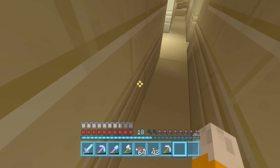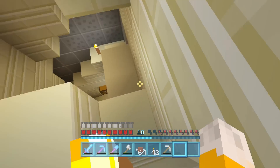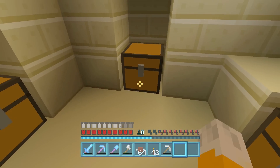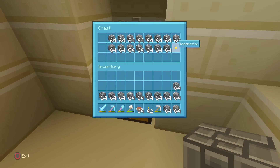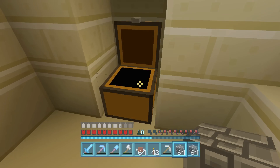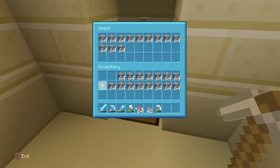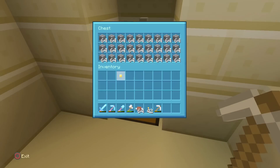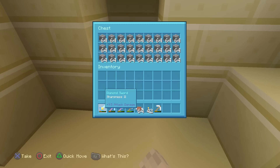My best guess for why I didn't get the trophy is because I didn't put it in a chest that I had made myself - it was in a chest that was generated in the desert temple. So I'm going to try and do this again, but this time putting it into a chest that I made. Actually, let's do a test of putting it all in a chest together like this and see if this makes any difference, because I did kind of gradually put it all in. Nope, no trophy.